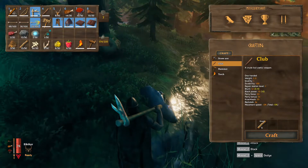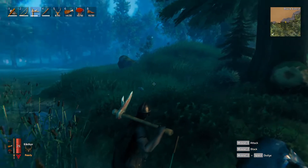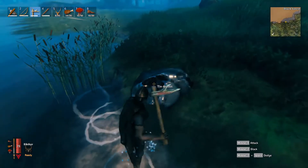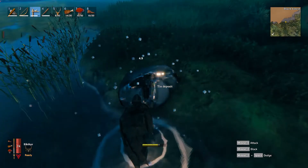For this you're going to need an antler pickaxe, which you'll get once you defeat the first boss, the Eikthyr boss. You'll pick up these antlers and then you'll make your own pickaxe at your workbench — and there you go. So let's quickly break this down and get ourselves some tin ore.